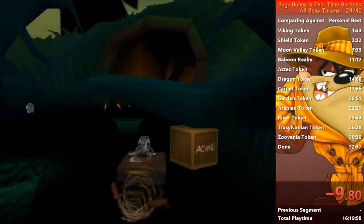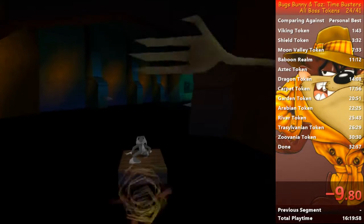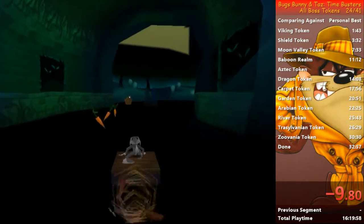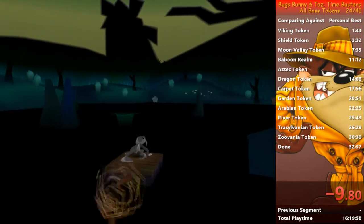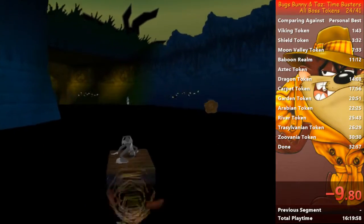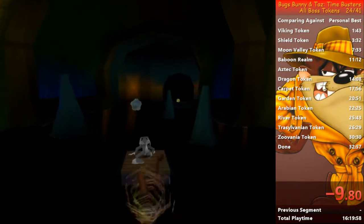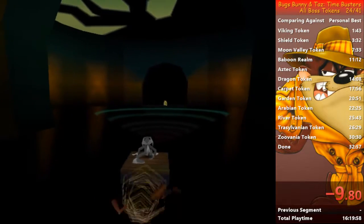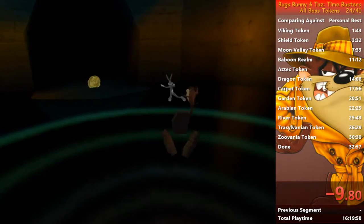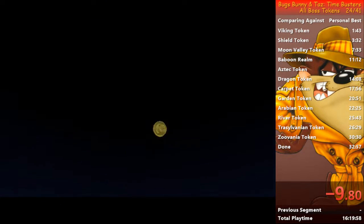Alright. This race is pretty long. And as you don't have many things to do, it can be a little bit boring. But don't worry — this is the last one. Be careful of those things which fall from the ceiling. There we go. The race is over. You collect the token, and you can mash the jump button to leave the race.